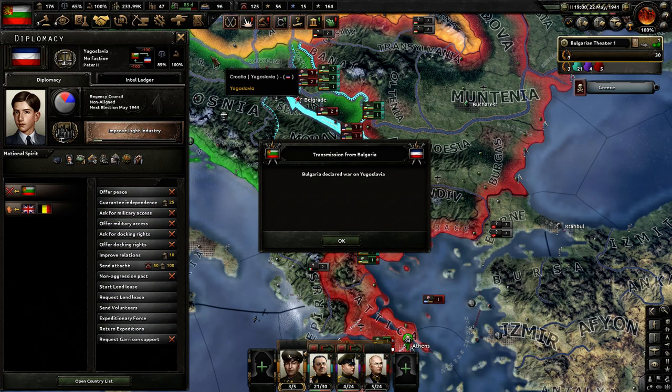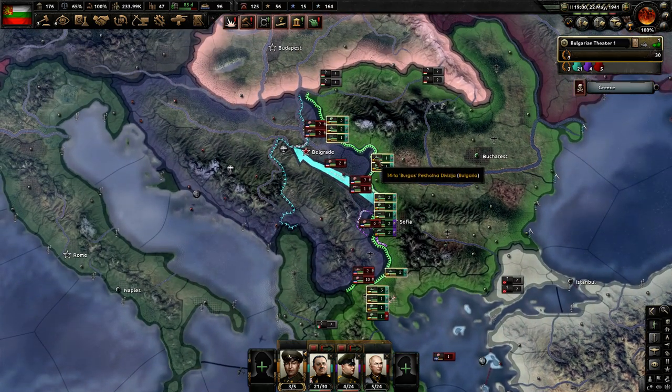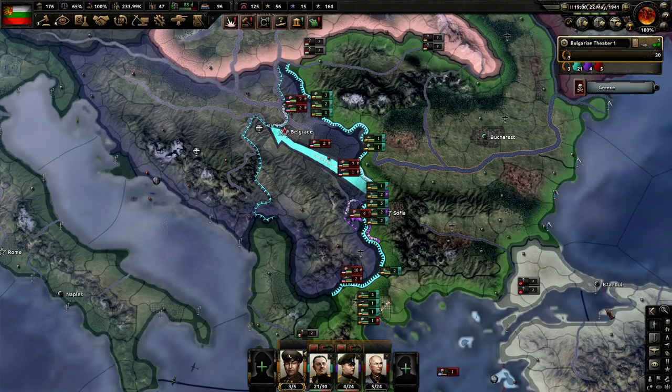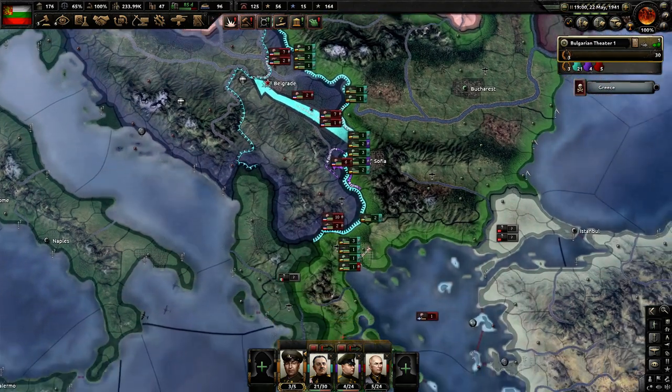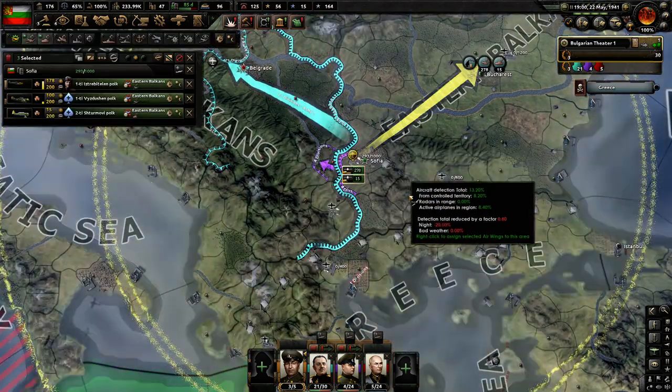Let's declare war — retake core states against Yugoslavia — and see if they can't attack into us. Our divisions are performing exceptionally well, even against the allies. When I had an allied landing they seemed to perform really well.